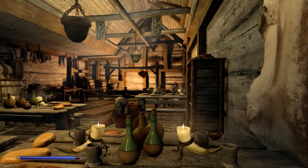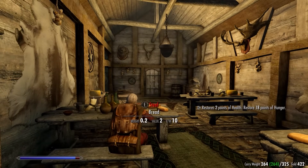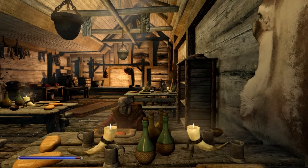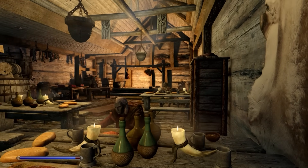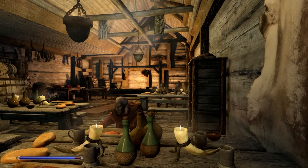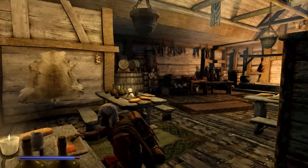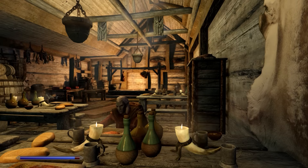Welcome back to Skyrim Anniversary Edition. We're at the Moorside Inn in Morthal, and I'm happy to report the doors work again. I had to reinstall the patch compendium for the Morthal city mod. I discovered that when you have ELFX installed, you need to scroll down and pick an option for how ELFX is integrated — if you don't, the patch doesn't work properly, and that's why you end up with a missing door.